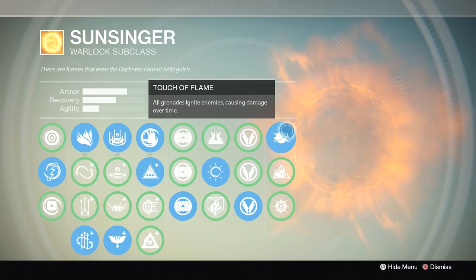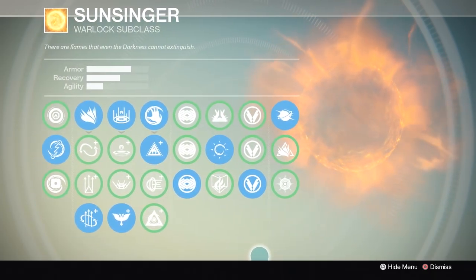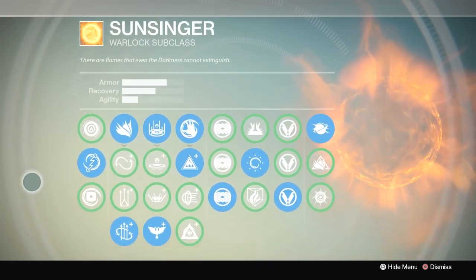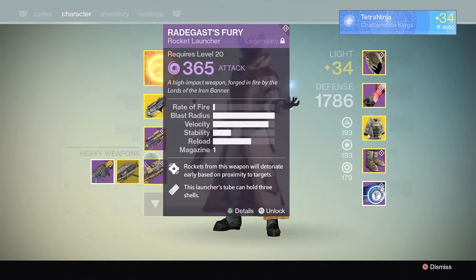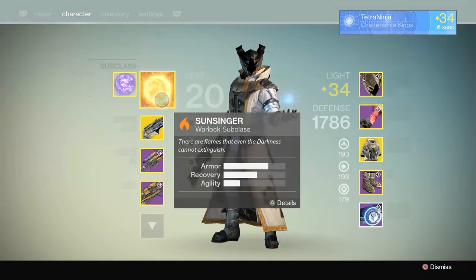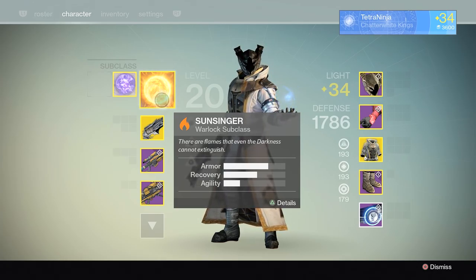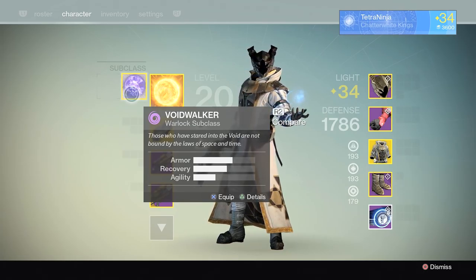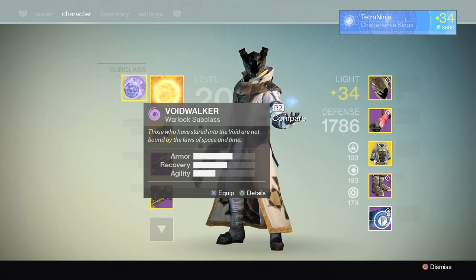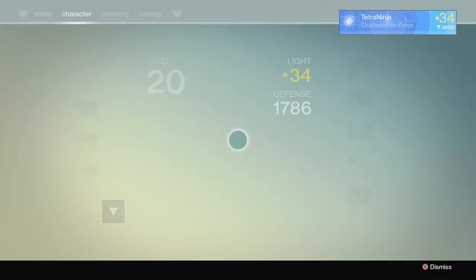Radiant Skin chains just like the arc grenade on the Bladedancer Hunter class — it can hit multiple people, chain among them, deal massive damage, and burn over time, reducing their ability to recover. That's my general recommendation for Warlock builds. It really depends on game type. Even when playing Control or Clash I tend to stick with Sunsinger, but if you're a big Blink fan then Voidwalker is awesome and the instant-kill super is great too. Now let's move on to the Titan.